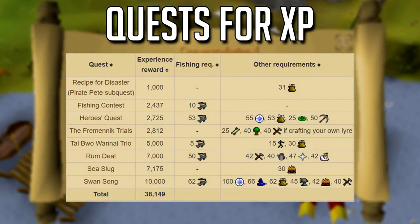First off, covering the quest list. I'd highly suggest doing Fishing Contest — it's only level 10 fishing and takes literally two minutes. I'd also do Rum Deal at 50 fishing, and of course Fremennik Trials for the berserker helmet. Sea Slug and Sea Slug Menace unlock the proselyte armor, which gives a really good prayer bonus. Swan Song gives 10,000 XP and grants access to monkfish, one of the best fish in the game.